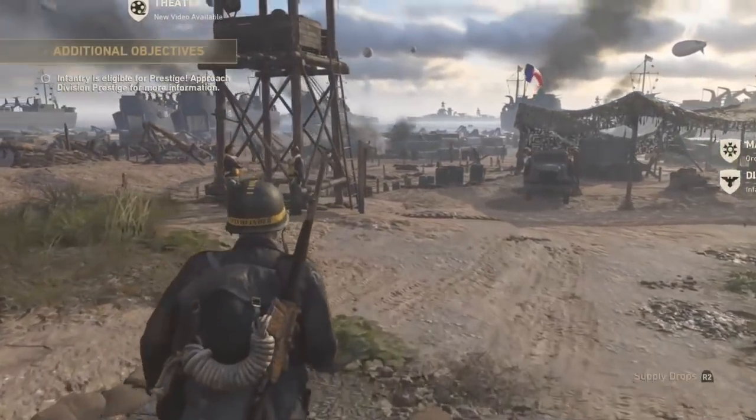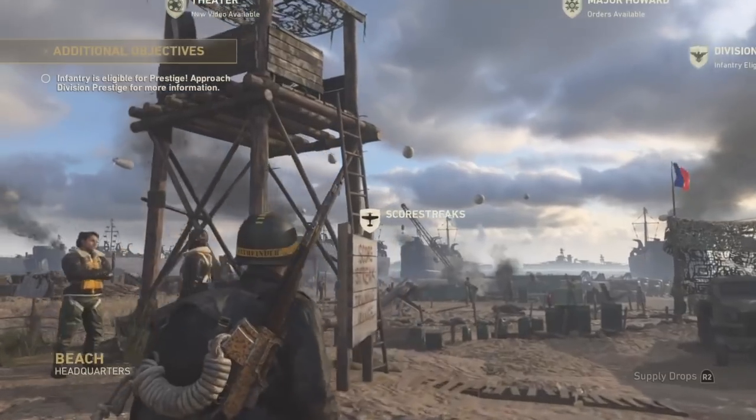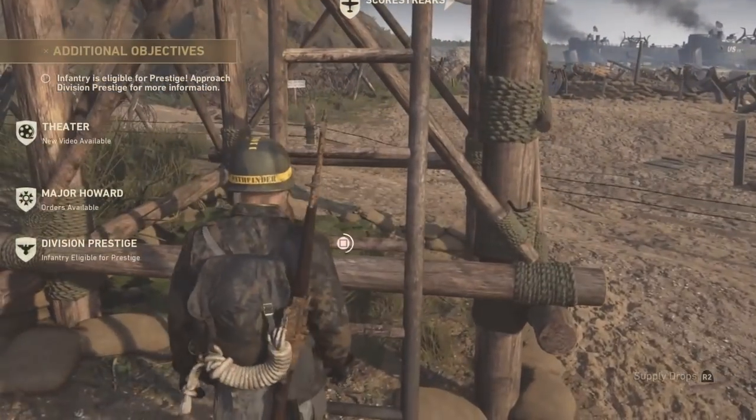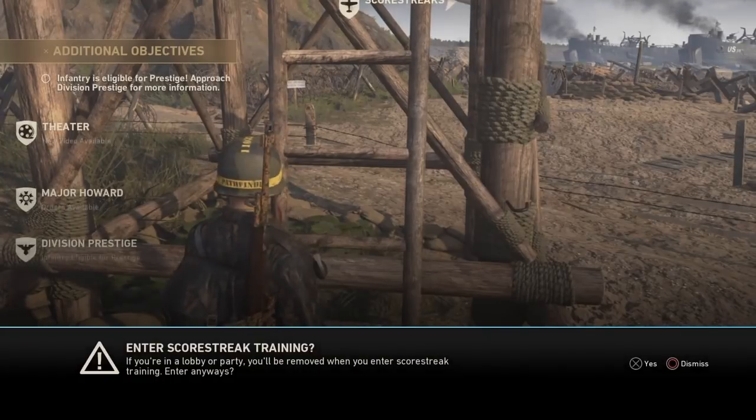All you need to do is go into your headquarters and find the Scorestreak Training Tower located along the beach, go up to it, hold down Square, and press X to load into your Scorestreak Training.